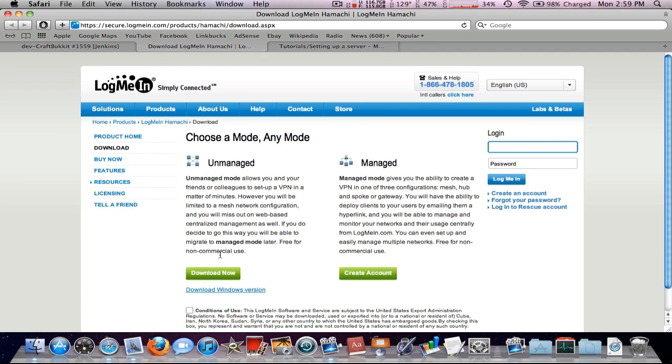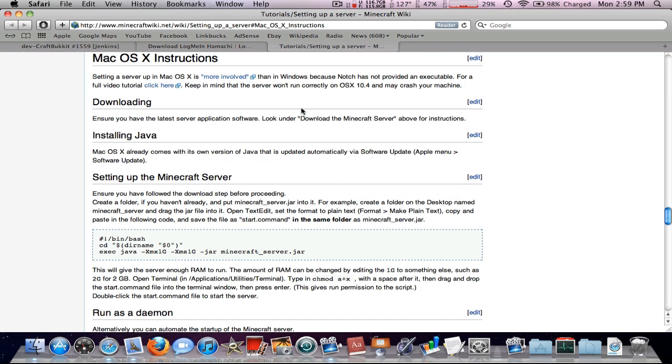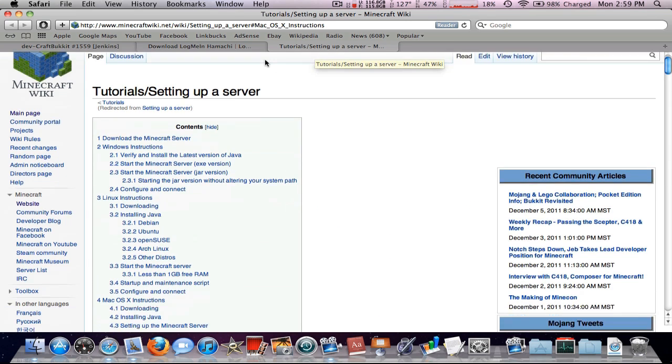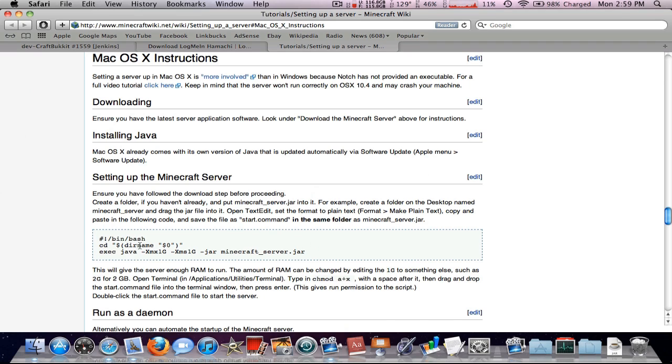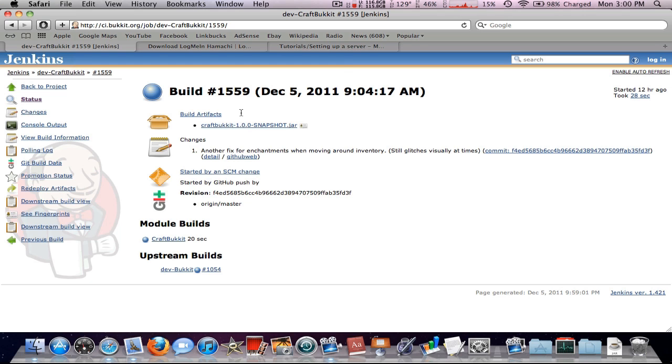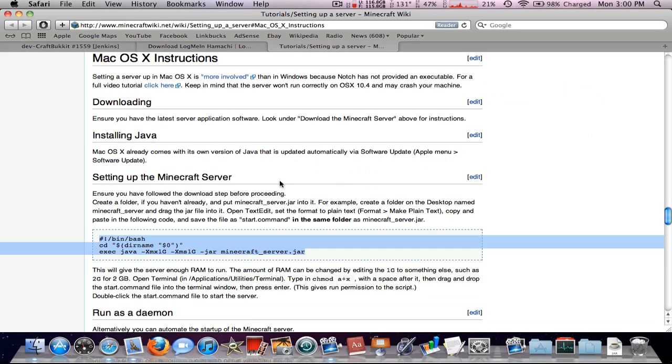While that's downloading, go ahead and download Hamachi — check the box and download the unmanaged version. After downloading, run the installer and go through with all the default settings. Also, click the other link in the description which takes you to the Minecraft wiki. Scroll down and find the macOS instructions. Copy the code there — we'll need it to start up the server. So to summarize: download the latest successful CraftBukkit build, install the unmanaged version of Hamachi, and copy the start script code from the Minecraft wiki.